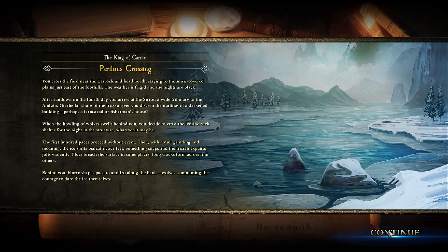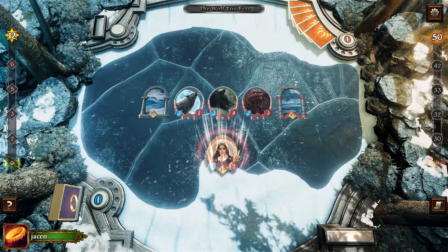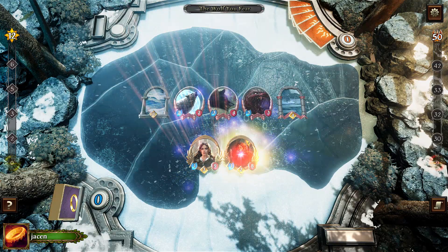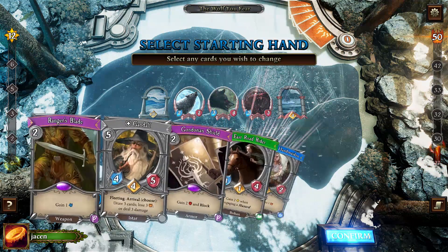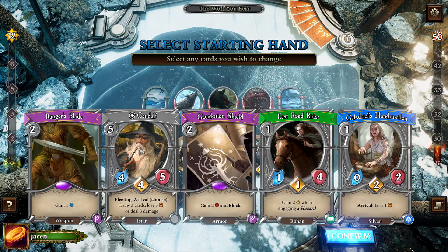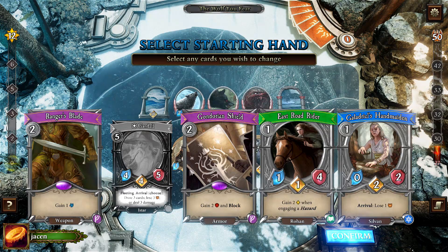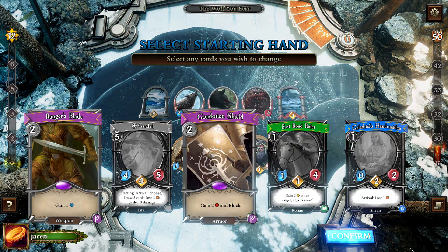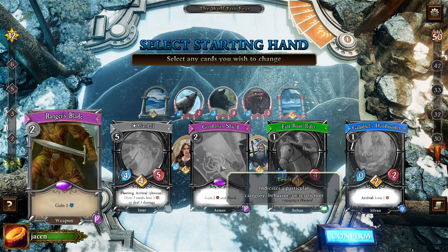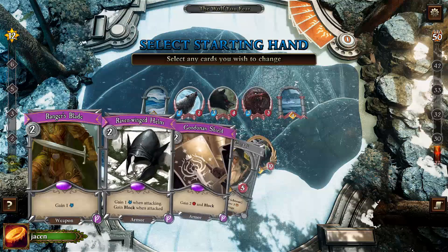Without any Tactics allies or Tactics attachments, it's hard to get enough enemies removed quickly. With a hero down at the start of the first round, I don't think that's really something we want to have. So let's do it. I really shouldn't take the Gondorian Shield here. Ranger's Blade we keep.